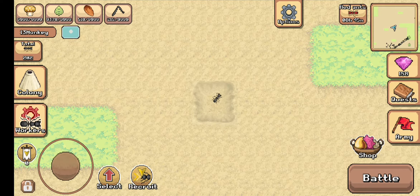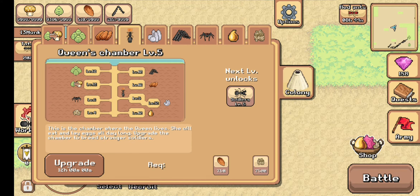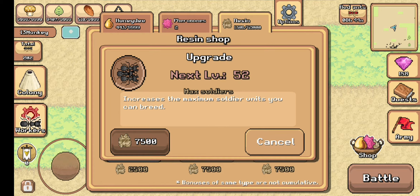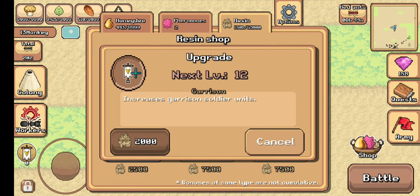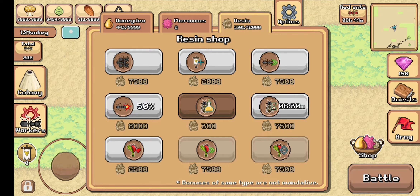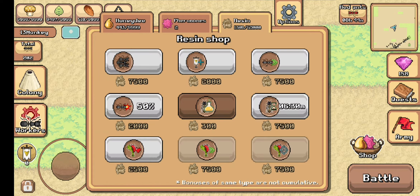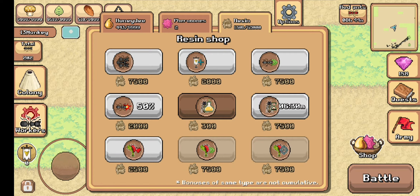Some of the resin functions are for upgrade needs: Queen's Chamber, Mech Soldiers, Garrison, Player Speed, Player Attack, Bee Essence, and Fly Trap.